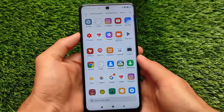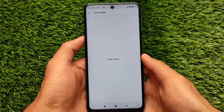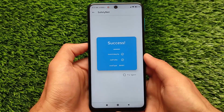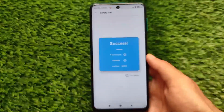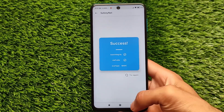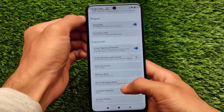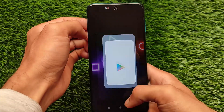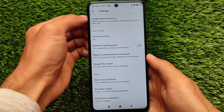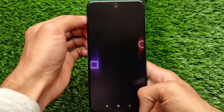One of the main things to keep in mind is Safety Net — it is passing, so you don't need to worry. You will be able to use banking apps without any issues. The device is also certified in the Play Store. You'll need to enable Magisk Hide for Safety Net, and I'll tell you the steps for that later. Since the device is certified, banking apps will work perfectly.